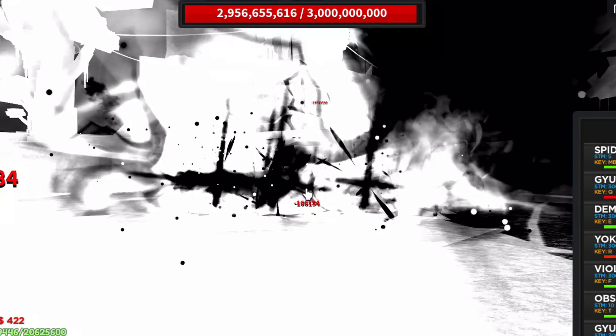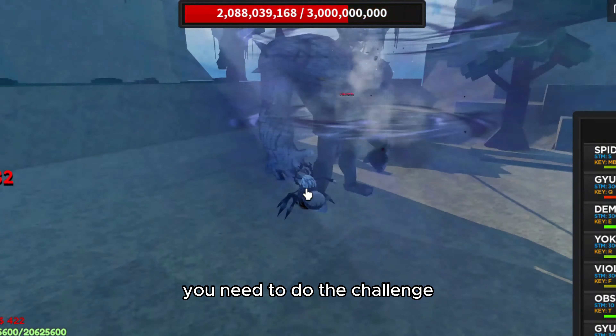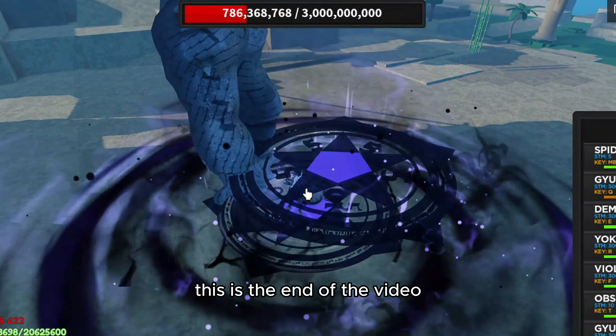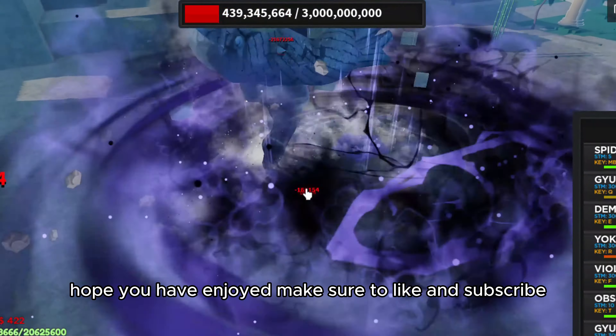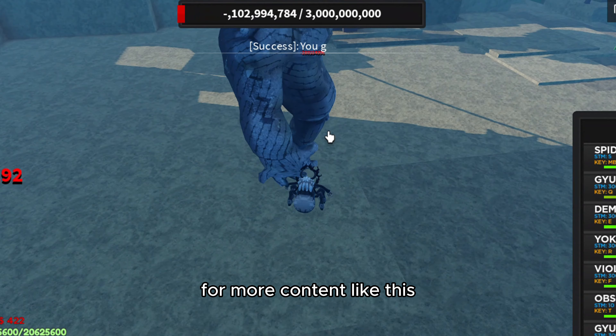To get the currency to buy the artifact chest, you need to do the challenge raid and spin randomly for it at the gacha next to the teleporter. That's the end of the video — hope you enjoyed, make sure to like and subscribe for more content like this, and I will see you in the next one.